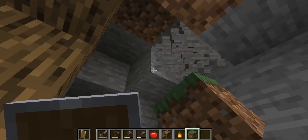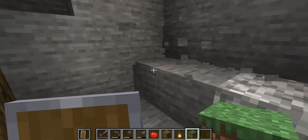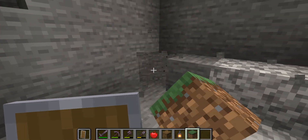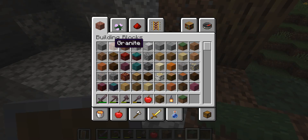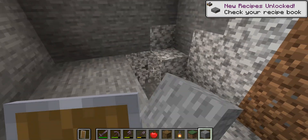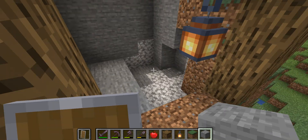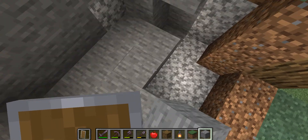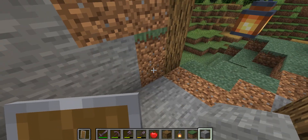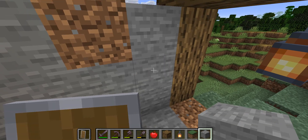Once you have done that, you're going to carve out the area. I'm just doing this to make it work. This is just mining storage. What you're gonna do is replace any diorite, andesite, or granite in your area with just plain stone.